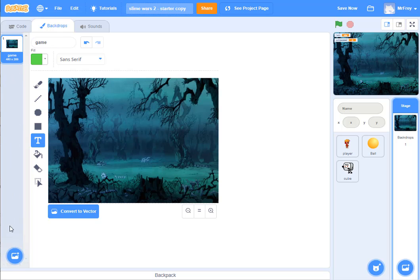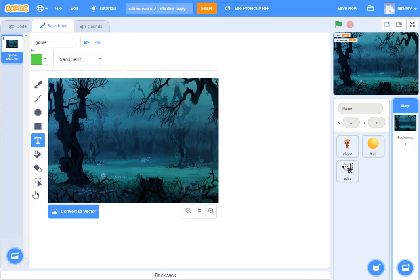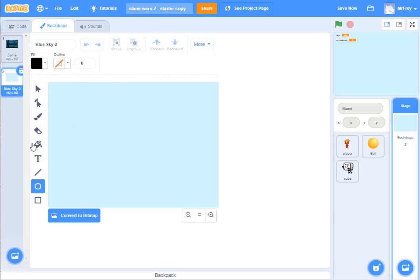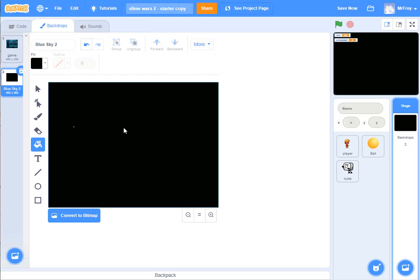Now I want to make some new backdrops. I'm going to come here to 'Choose a Backdrop.' The fastest way to create a black backdrop is to pick one — pick the blue sky like that, double click it. Then come to the color. I want black, so I click on the color black. I click anywhere to get rid of that box, then I click on the paint can and click one time — now that fills it with black.